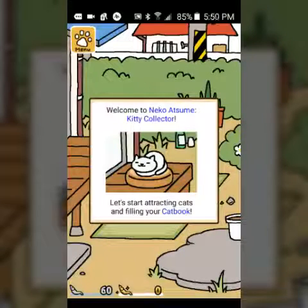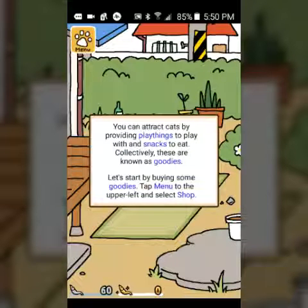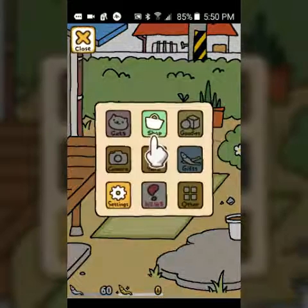Welcome to Neko Atsume, the kitty collector! Let's start attracting cats and filling your cat book. You can attract cats by providing playthings to play with and snacks to eat - these are known as goodies. Let's start by buying some goodies. Tap on the menu on the upper left and select shop.